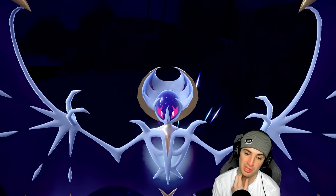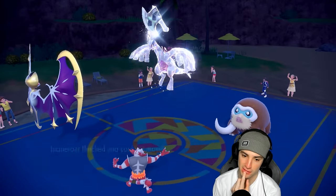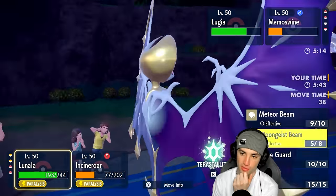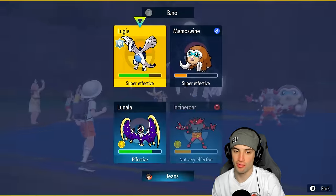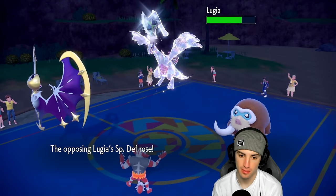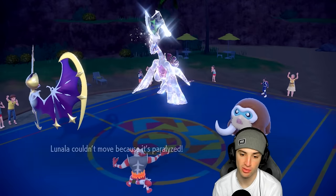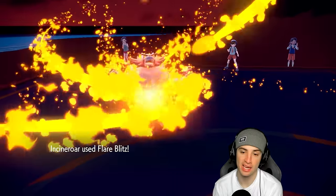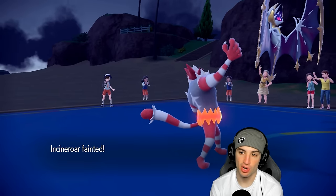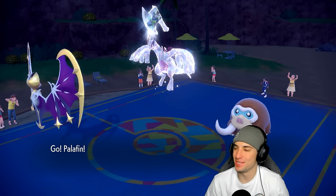Moongeist Beam lands doing monster damage. We get a flinch. From here, actually going for another Moongeist Beam - try to get rid of Mamoswine, then Flare Blitz into Lugia if possible. Lugia goes for Calm Mind boost again. Rock Slide incoming - I could Wide Guard that but Incineroar survives and Incineroar lands something. You're going to die Incineroar, but you bring Lugia down low forcing another Recover. Before they can Recover, we Jet Punch - time for Palafin to get out here!